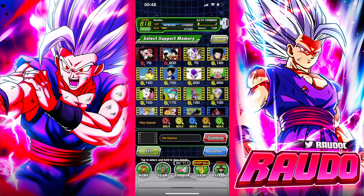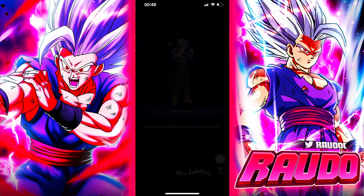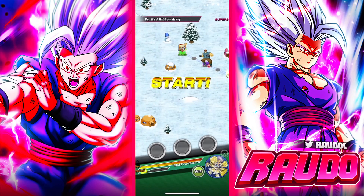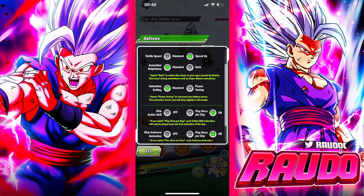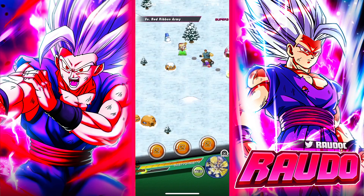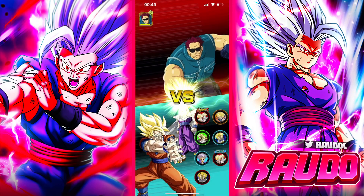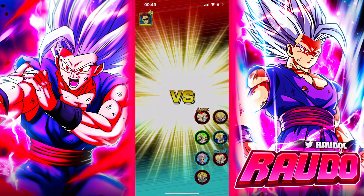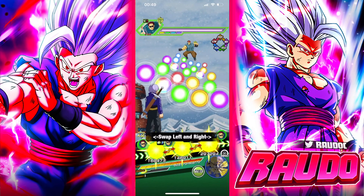I'm going to go ahead and tackle how difficult this is and we'll see how it goes. I want to bring a nice-looking team — we're running a 200 leader skill team — with the STR Goku and Gohan which I recently got rainbowed with this banner celebration. So let's go ahead and jump in.